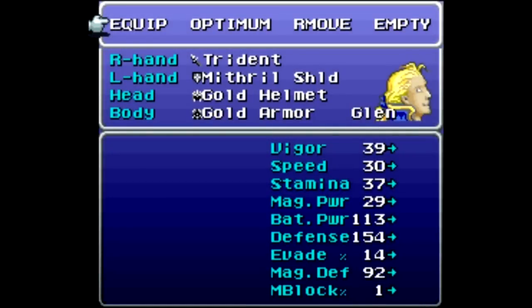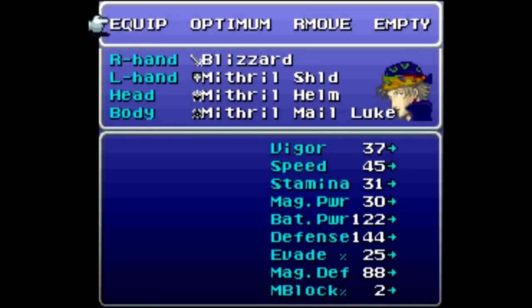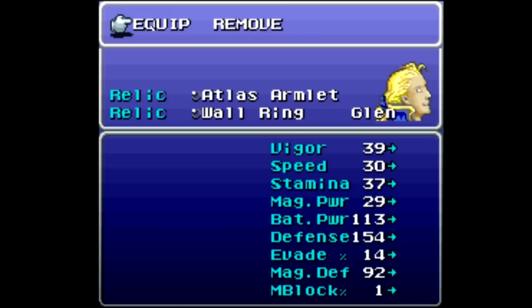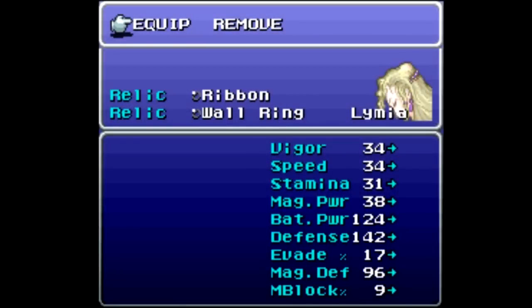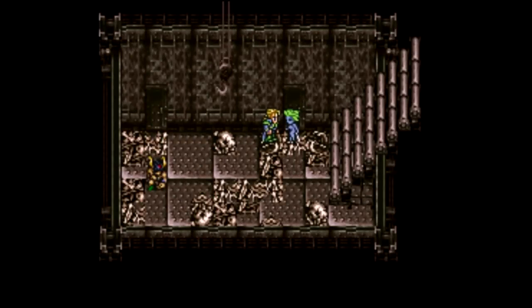The trident doesn't have any elements on it, which is what I'm looking for. Elvis has the fire knuckle — it doesn't really matter that he has that equipped. Blizzard on Luke, thunder still on Limia, she doesn't really attack. Atlas armlet and wall ring for Glenn — wall rings all around. Atlas armlet for Glenn, hero ring for Elvis, sneak ring for Luke, and ribbon for Limia. Those are relatively important; you can probably do it without them but it's a lot easier if you get them.